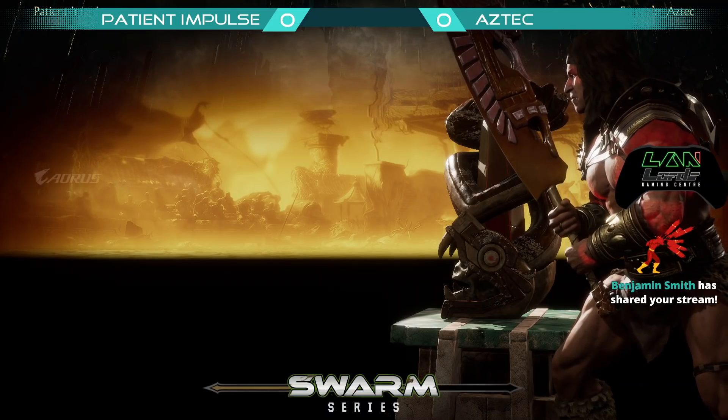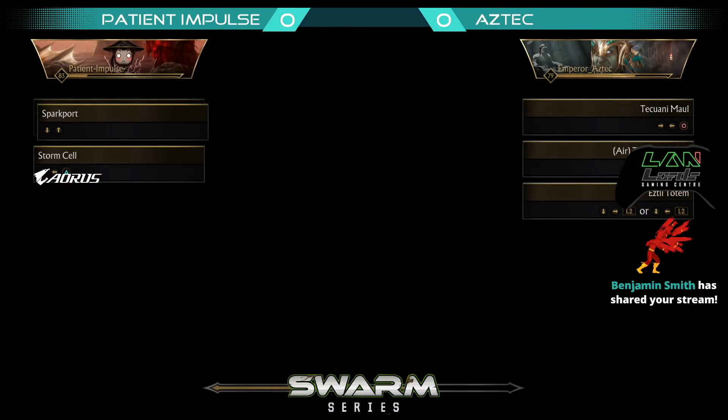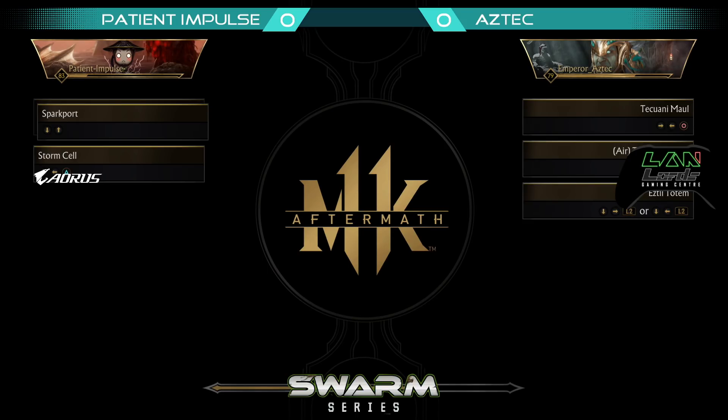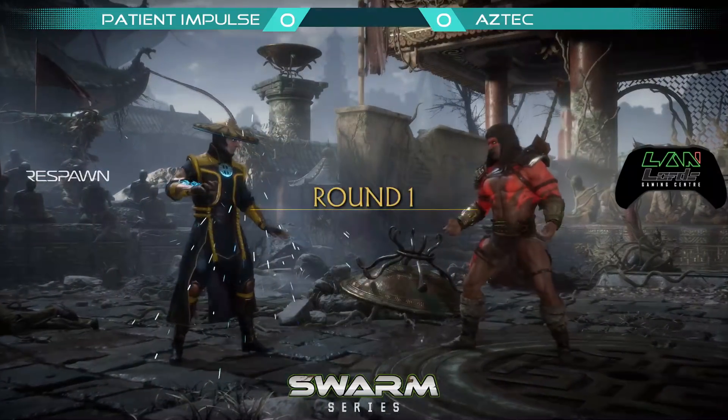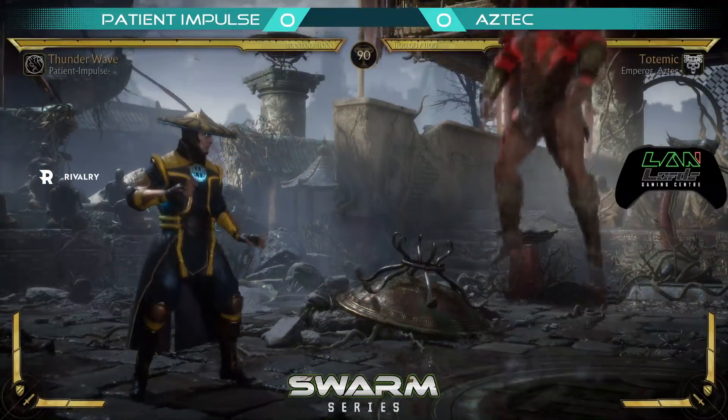Who we gonna see? The loading — oh, yup! There's the Thunder Wave. Raid it. Let's make a Thunder Wave. The Untatted God. We're gonna see the Untatted God. Totemic being a lot, you know, safe on his Amplified Cats, both versions. Here we go!